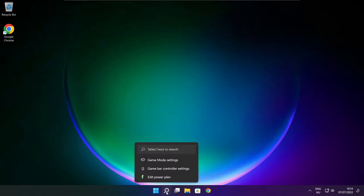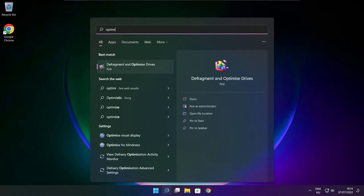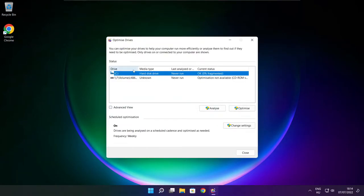Click the search bar and type optimize. Click optimize drives. Select your drives and click analyze. Click optimize and wait. Optimize complete — click close.